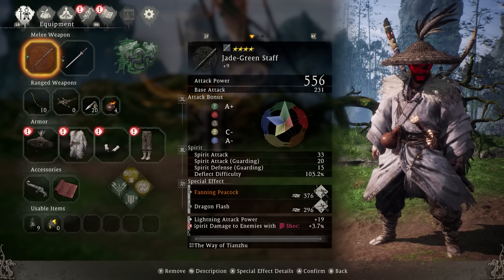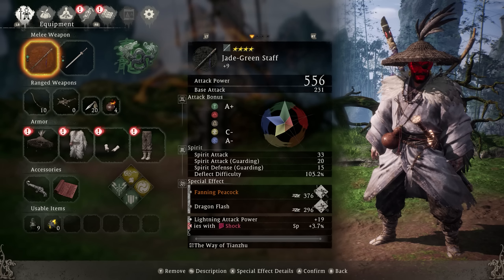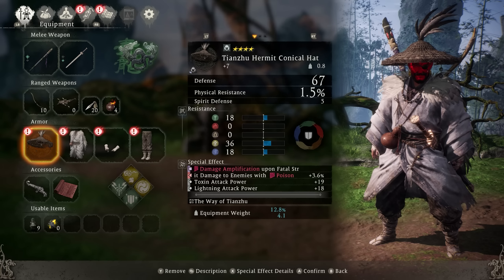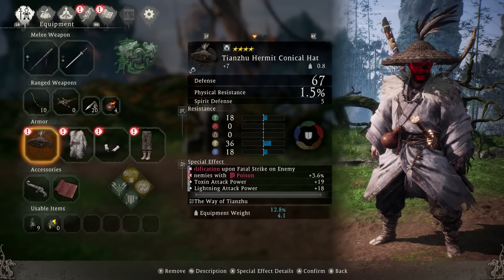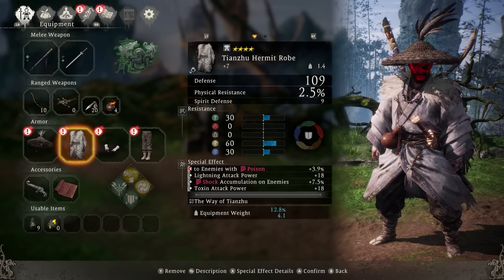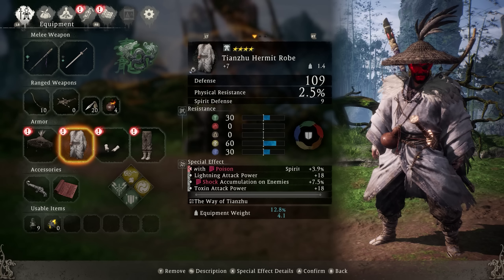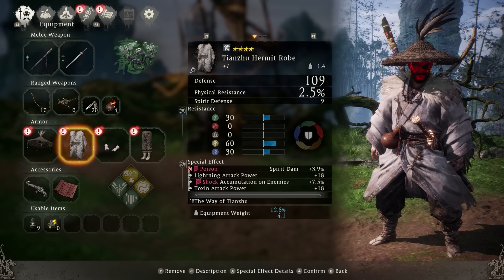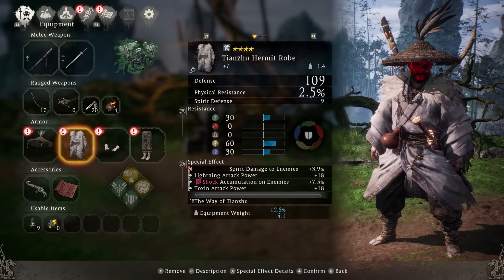The range weapon you have to have out to get the bonuses, and again, put lightning attack power and damage dealt on these as well. As far as the gear goes, you can put damage amplification, toxin attack power, and lightning attack power, because we're going to be doing damage for both, as well as spirit damage to enemies with poison or shock. You can mix and match these effects on all your gear, as well as shock accumulation or poison accumulation on enemies, although it's not really needed because you pretty much accumulate those effects on enemies very quickly.